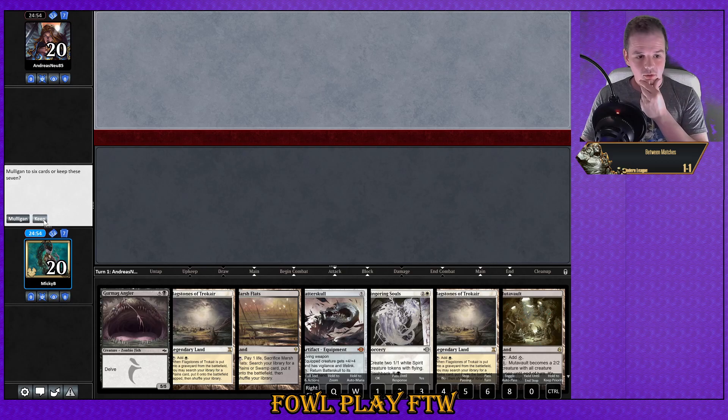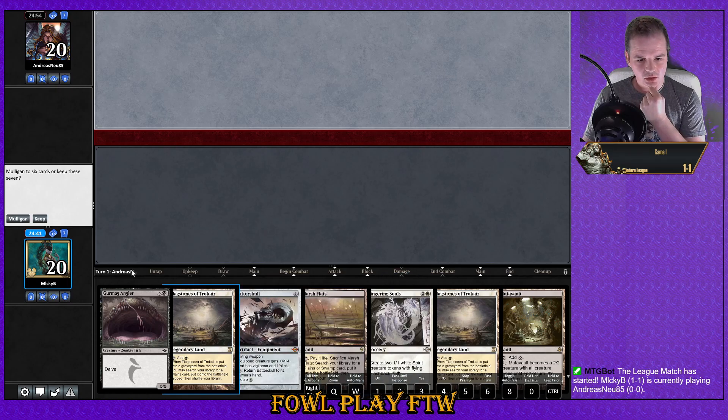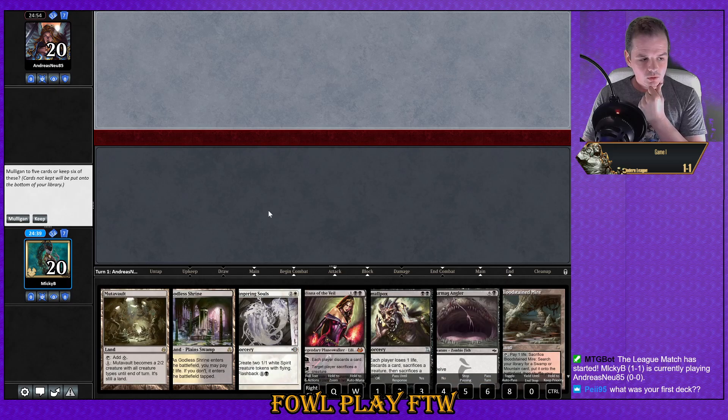Welcome back for match number three. We lost the die roll and are on the draw, versing Andreas. We've got a hand that looks pretty slow and crappy so let's go ahead and mulligan it. What was my first Modern deck? It was actually Humans — a list called Stupid Human Tricks. It was a budget deck because I didn't want to spend a whole bunch of money to get into Modern.